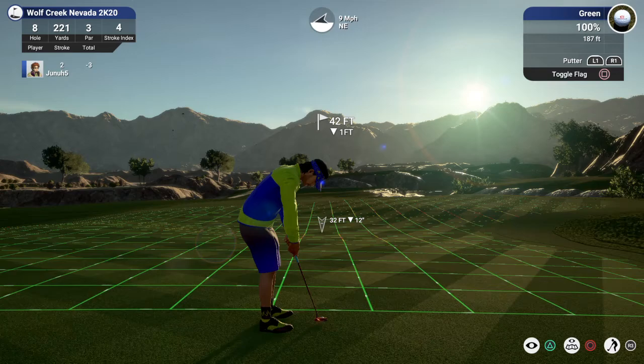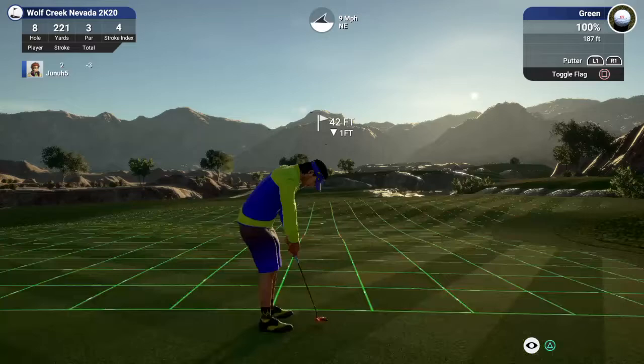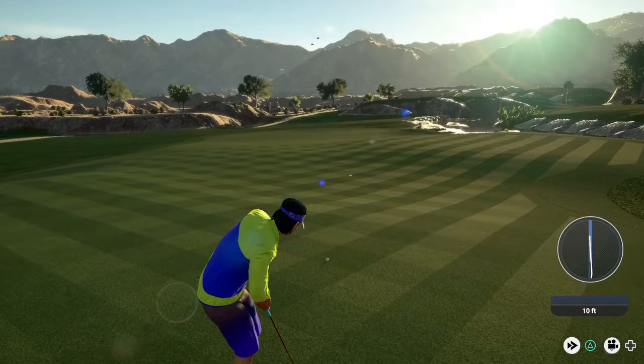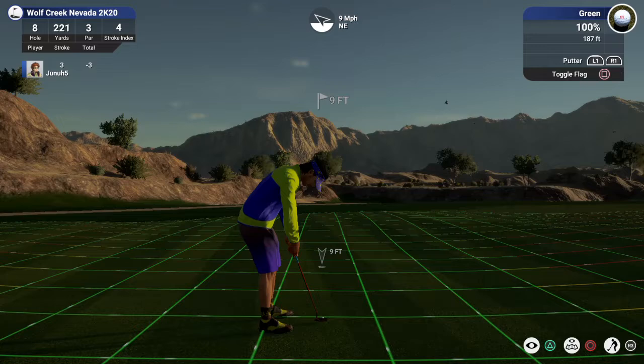Drop this one in — this one for birdie. Now this is slippery downhill. It's going to be hard to stop this — there is kind of a back on the other side, there's another hill. A little timid on that one. Nine-footer here — let's see what we can do. This one's a little better. We saved par.